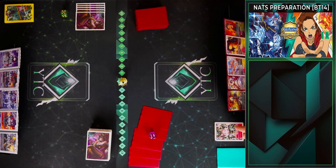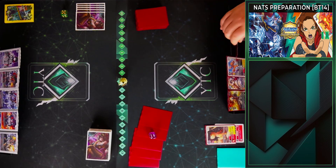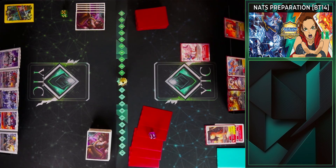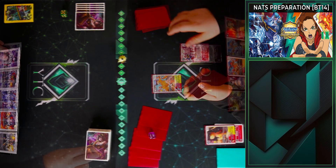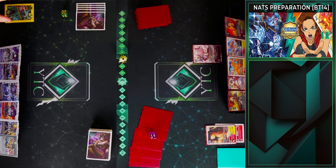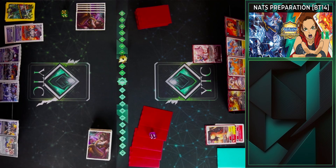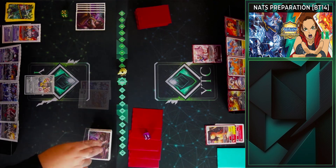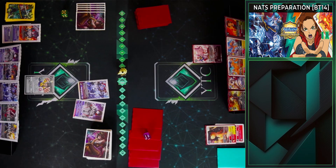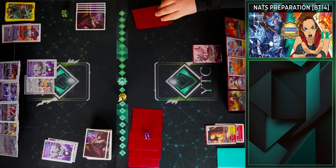I hatch. I evolve, I evolve, and draw. Then I play a Memory Boost for three. I'm taking this one. Put the Dharmon at top. Draw. My hand keeps getting better and better. I hatch. Baumon. Digivolve into Lugamon. Draw. I play Analog Youth for three. I'll take Miramon to hand. Then I play AG for three.